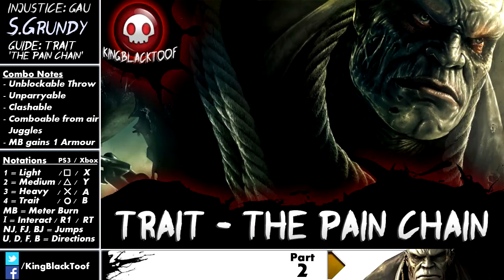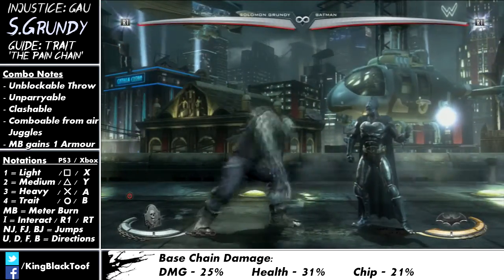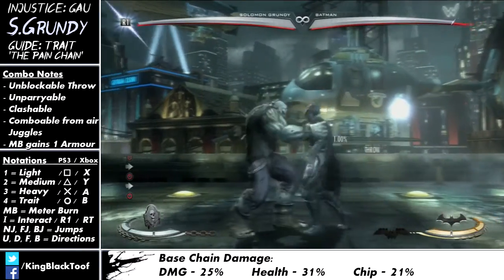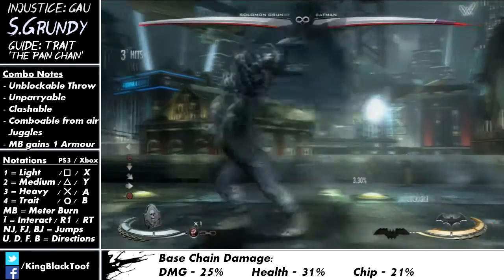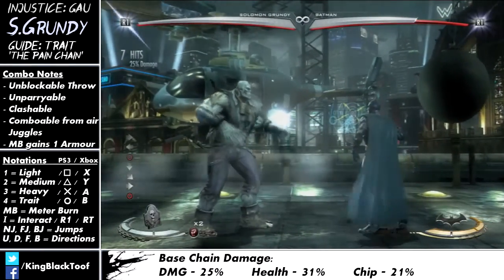You want to get into it as fast as you can so you can get the benefit for the rest of the round and match. When pressed, it's an unblockable grab, and it's also unparryable to the likes of Batman, Wonder Woman, Killer Frost, and other characters who can parry moves. When you've actually got into it, you get the choice of going to three different chains: the damage chain, the health chain, and the chip chain.